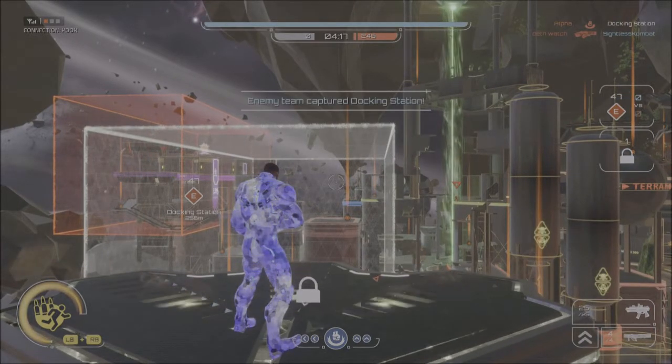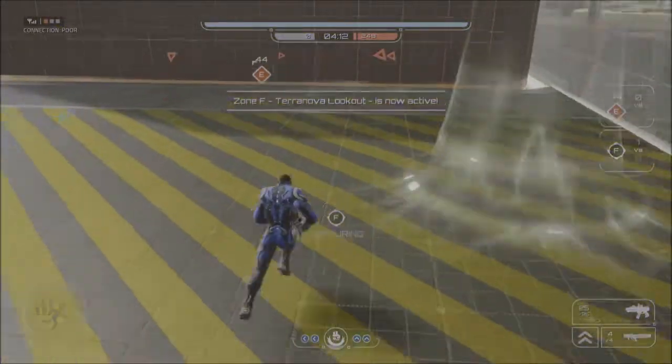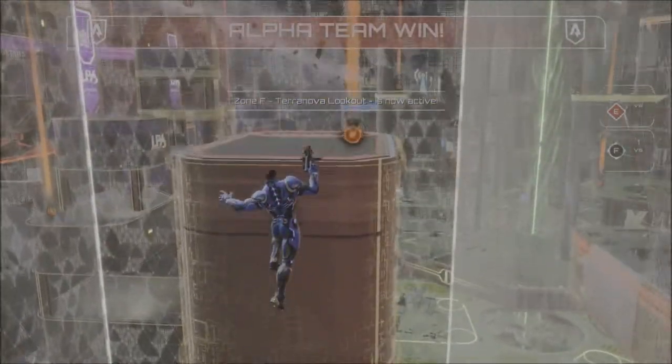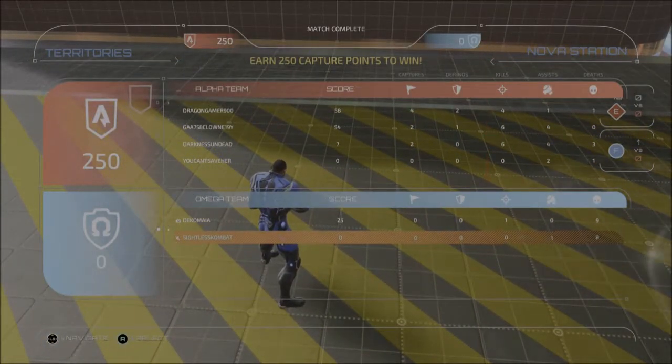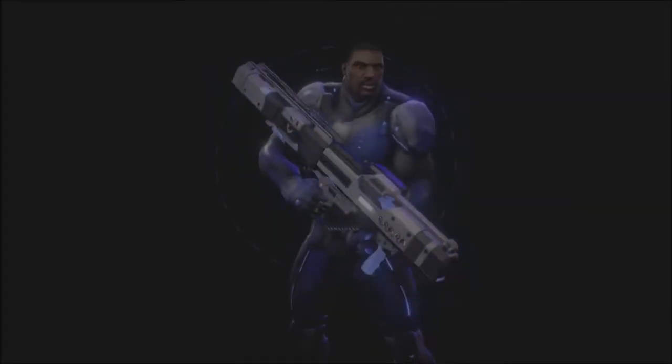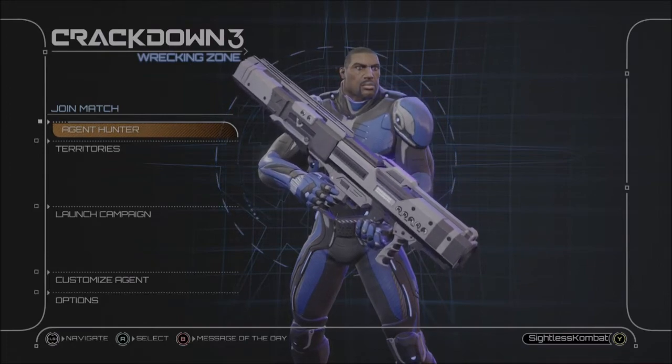I was trying to move so that the enemy would have to track where I'm going, but none of that worked. 'Alpha for the win.' I think that demonstrates quite accurately that I have no idea what team I'm on. That could be fairly straightforward to sort out — just with a simple set of audio cues at the beginning indicating what team you're on.